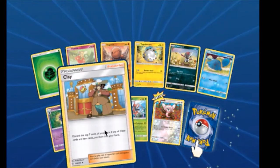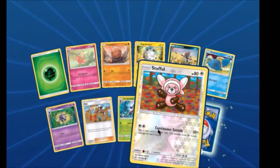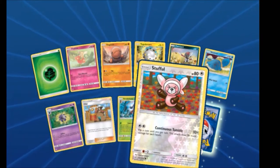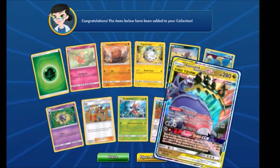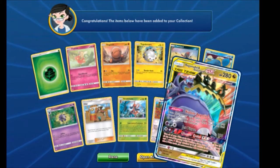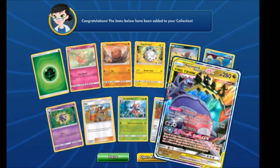Hey, we got Clay finally — that's our first Clay we've pulled. Nice. We got Stufful Reverse, which is now new. Didn't we just pull this in the best version we can? Yep — the Gardevoir and Sylveon GX Tag Team.